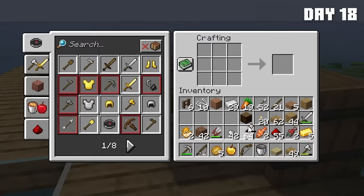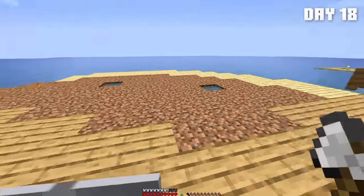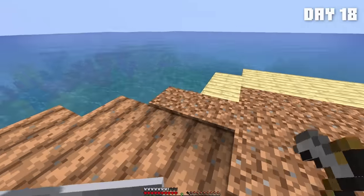Let's make a bucket, and with this bucket we can put in some water source blocks so that we can put our farm in here, because I don't think the water is going to hydrate it from below. I don't really think that's going to hydrate that, but you never know. We'll see.